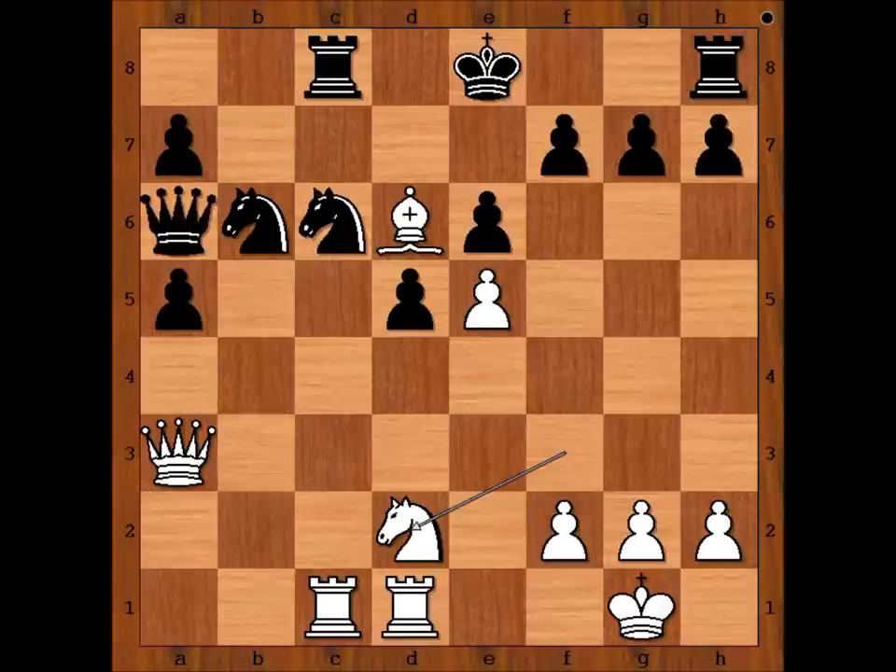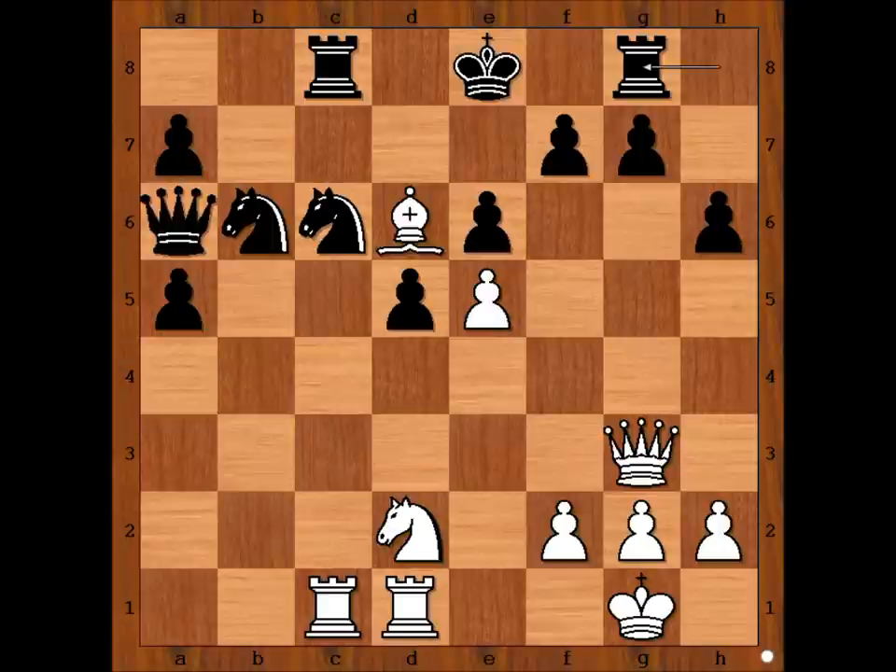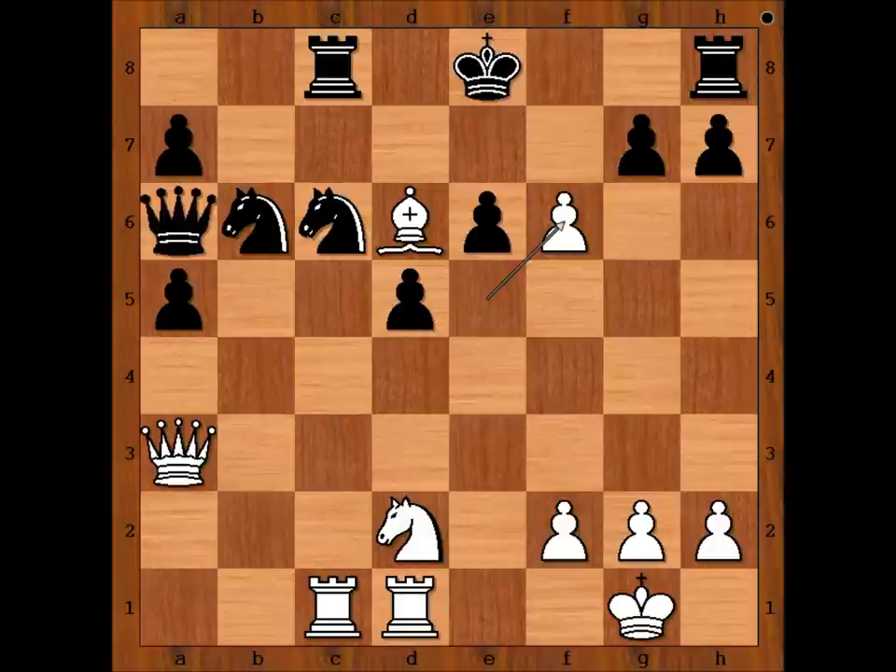Tal rejected the offer. It was possible that the rejection had a bad psychological effect on Dona, who made a bad move. What is the purpose of knight to d2? He wanted to switch his queen to the king's side. Black to move played f6 — a blunder. Better was h6. And after queen to g3, rook to g8, black would be fighting back. But we have f6.